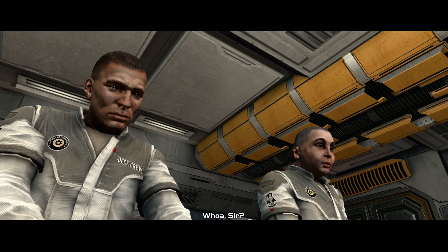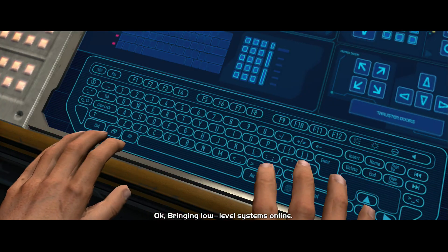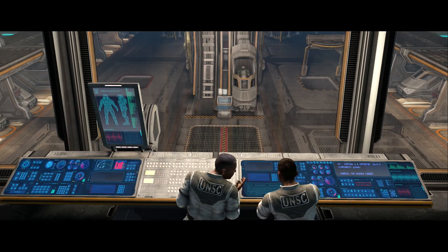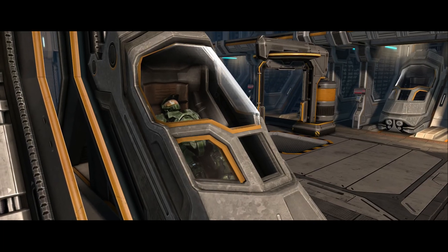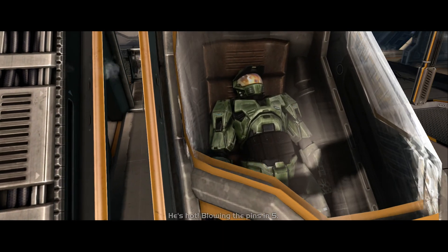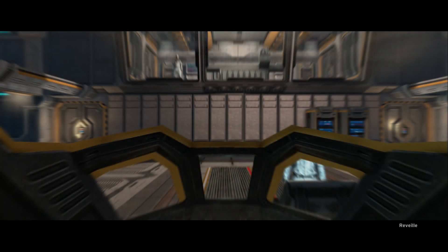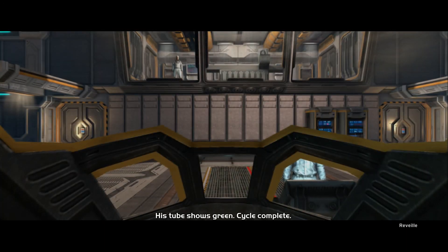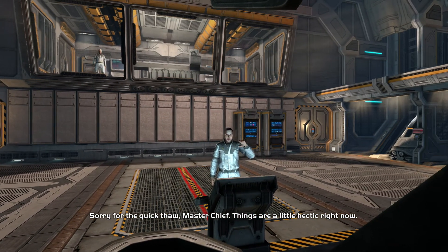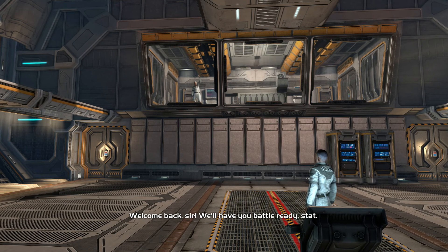'Let's thaw him out. Okay, bringing low-level systems online, cracking the case in 30 seconds.' And here's our other main character — Master Chief, John-117. 'Sorry for the quick thaw, Master Chief. Things are a little hectic right now. The disorientation should pass quickly. Welcome back, sir. We'll have your battle-ready stat.'